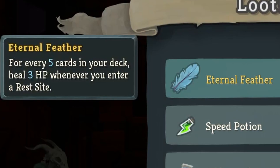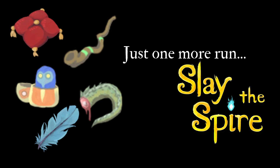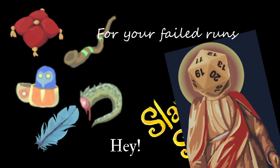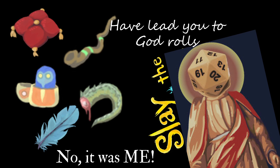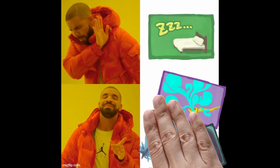The next elite gets me the Eternal Feather, which heals me for 3 HP for every 5 cards in my deck just for walking into a rest site. That means I'll have even more opportunities to upgrade and remove cards, since I heal just by visiting them. These relics have been awfully good this time around and I'm still in Act 1. This allows me to get the red key and walk into the boss with full health.